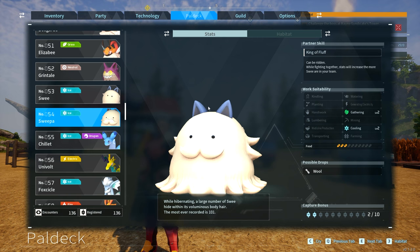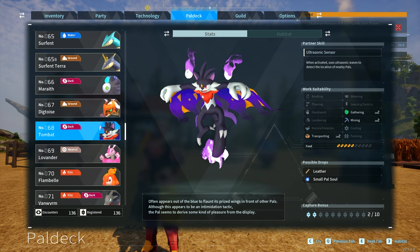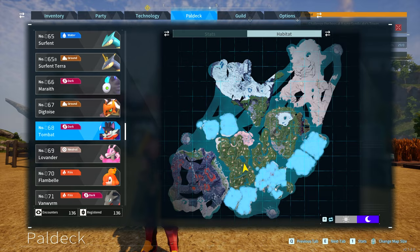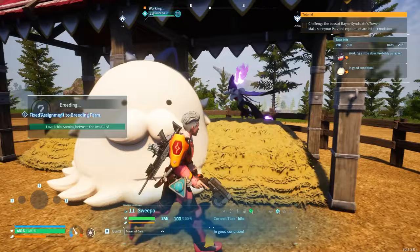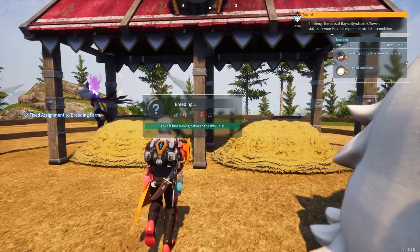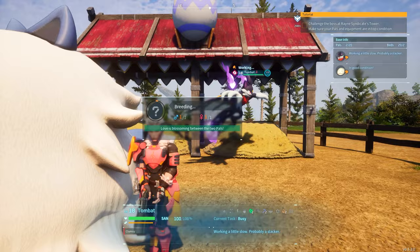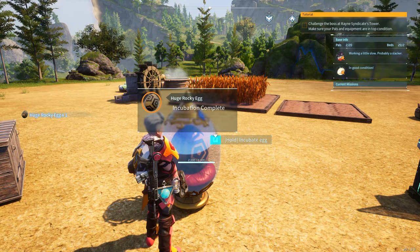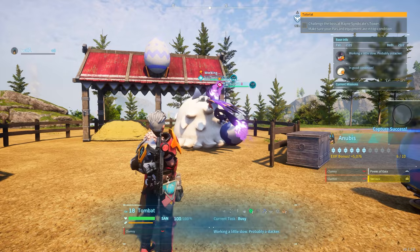You can actually find Sweeper around the world too. We're going to be breeding Sweeper with Tombat. Tombat can only be found at nighttime in these locations. It's a little bit of a rarer spawn, so it's not guaranteed to spawn every single time, but just go around these areas at nighttime. If you find one and you have a Sweeper, put a male of one and a female of another in the breeding farm and you should get an Anubis egg — they will leave a huge rocky egg. You can legit get multiple Anubises by keep breeding just through this method.